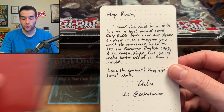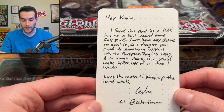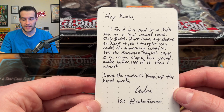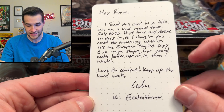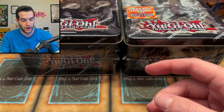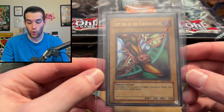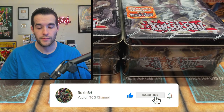Before we get started, I have a giveaway — actually it's from a viewer. He found a card in a bulk bin at a local record store for only $10.05, didn't want to keep it, so he sent it in. It's a European English copy of the Left Leg of the Forbidden One, Ultra Rare from Legend of Blue Eyes. It's in rough shape, but we're giving it away. To enter: like the video, be subscribed, turn on notifications, and let me know in the comments what you think about this tin case.